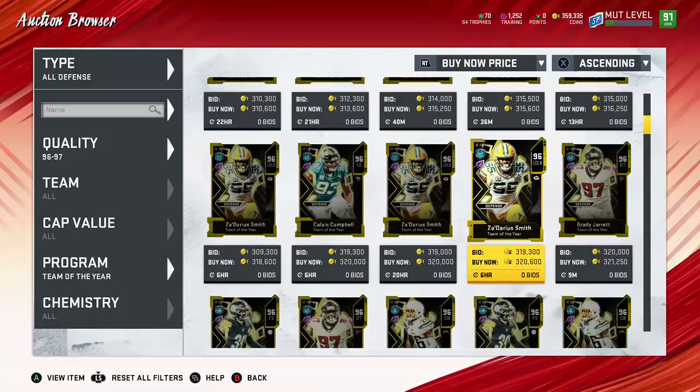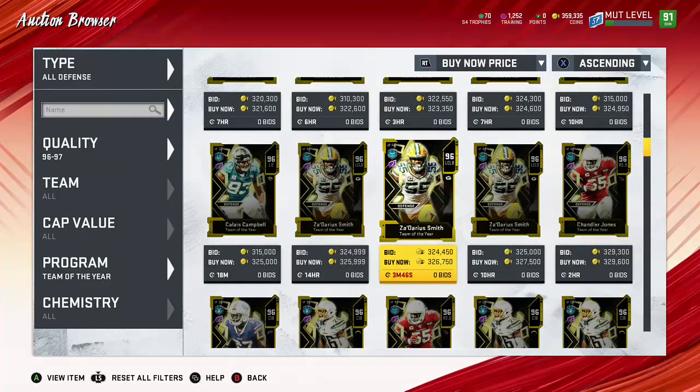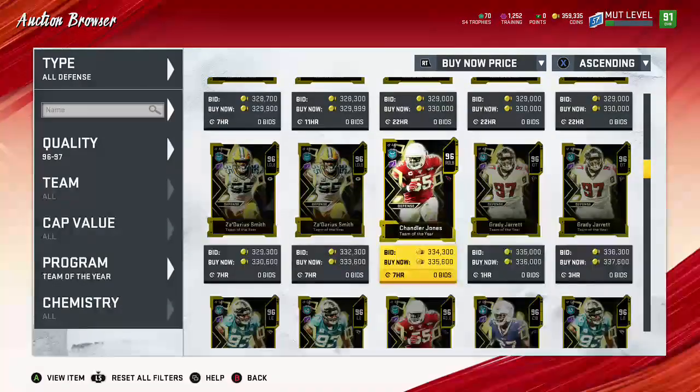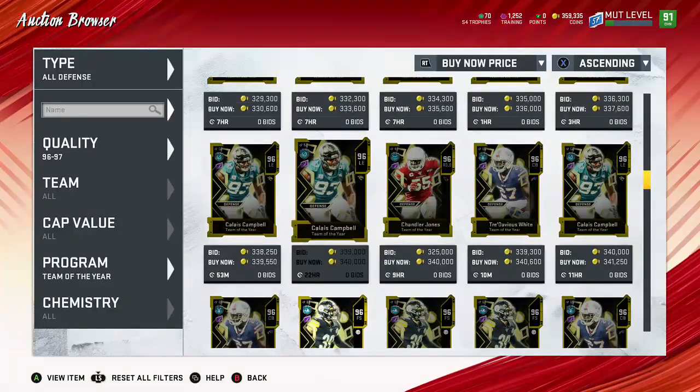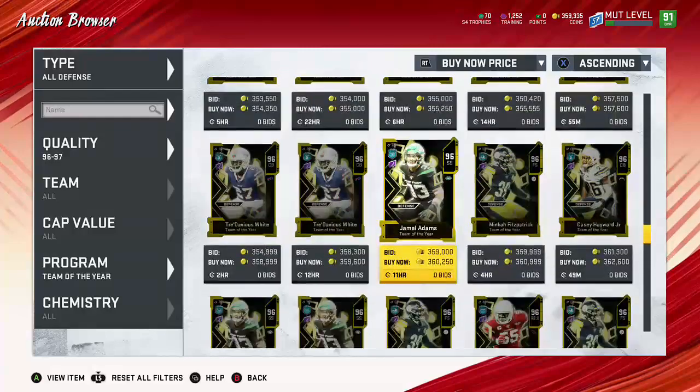Now, if you pull a Grady Jarrett and above — Grady Jarrett might still be kind of break-even — but if you pull a Tredavious and up, that's where it gets interesting. Tredavious and above, and then Jamal Adams, Kuechly obviously — that's when you're really making coins.